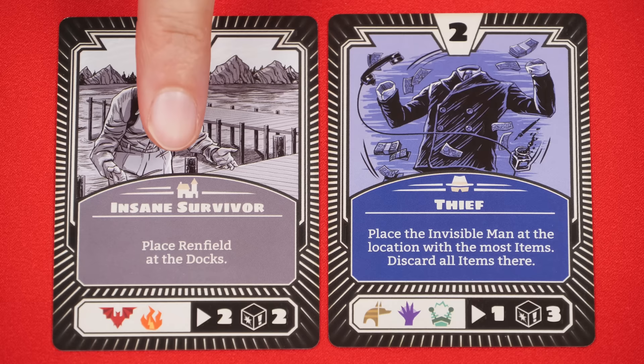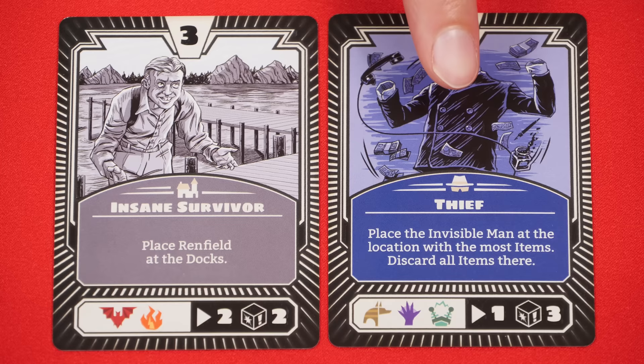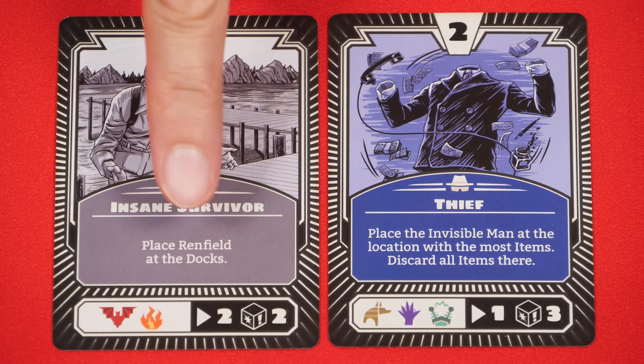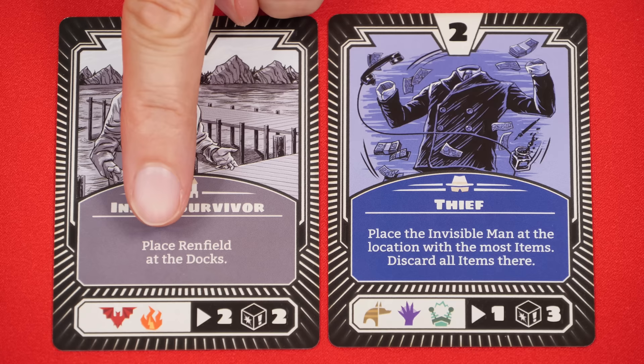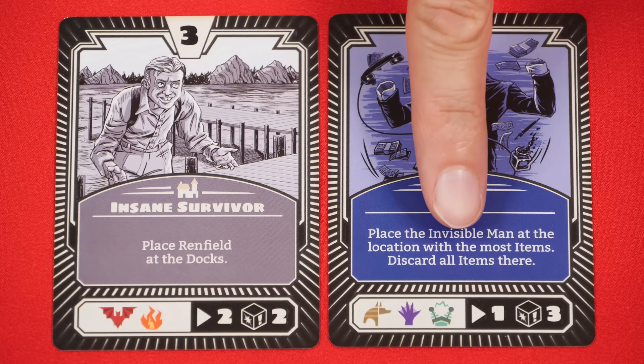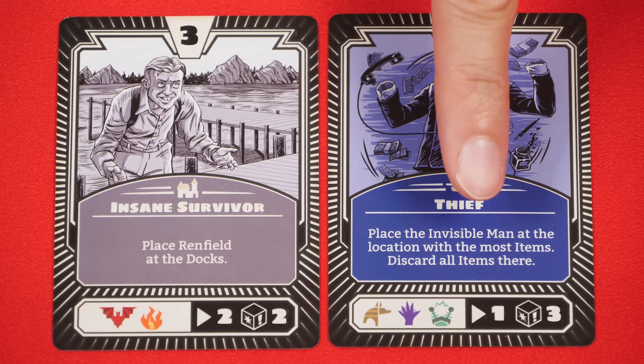Next you resolve the event portion of the card, found in the middle. Cards are either gray showing a villager symbol, or colored and relating to a specific monster. Cards referring to villagers usually instruct you to take one from beside the board and add it to the indicated location — for example, placing Renfield at the docks. Events related to monsters provide specific instructions which you follow. If the event is for a defeated monster or one not in your game, ignore the effect.